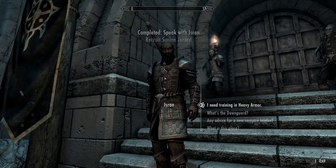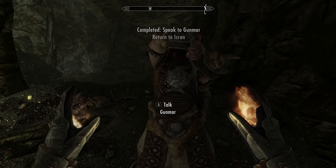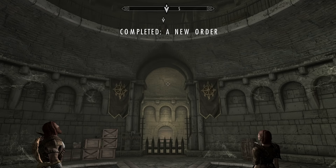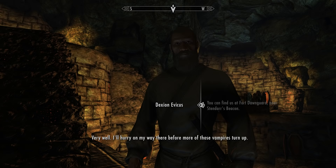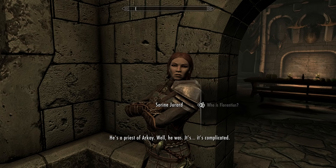After completing that quest and returning to Fort Dawnguard, we will get the quest The New Order, in which we will have to hunt down and recruit Gunmar and Sorin Jurard. Once we recruit them and bring them back to Fort Dawnguard, the next quest we will get is called Prophet. During this quest we will have to rescue the moth priest Dexion Evacus. After rescuing him and bringing him back to Fort Dawnguard, we'll want to talk to Sorin Jurard once again — the lady whom we recruited during the earlier quest A New Order.